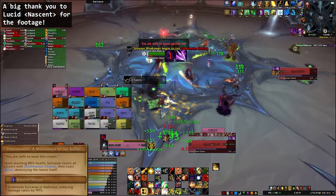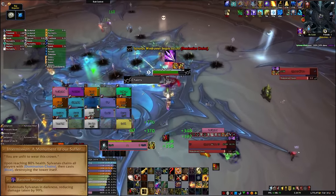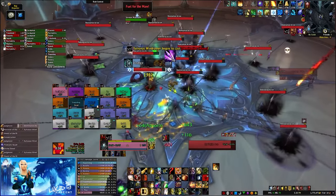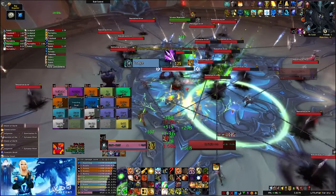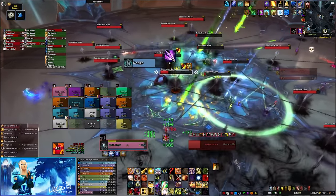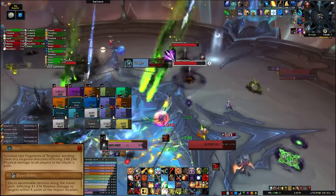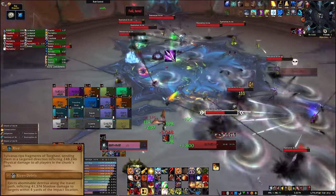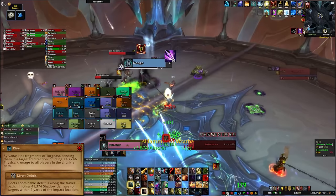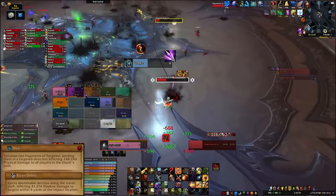When the boss gets down to 80% health, you'll enter the transition phase. Sylvanas is cloaked in her Banshee Shroud and takes 99% reduced damage. She also fires off a Domination Arrow for every player in your raid, so everyone will get chained. You need to DPS these arrows down ASAP because she will also use Rive — Sylvanas starts flinging pieces of debris across the room. You can see where they're going thanks to the black lines, and the chunks are pretty big, so just avoid the black lines and the debris. This also spawns a bunch of swirlies that deal a lot of damage, so dodge those as well.